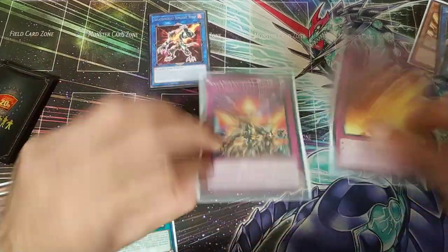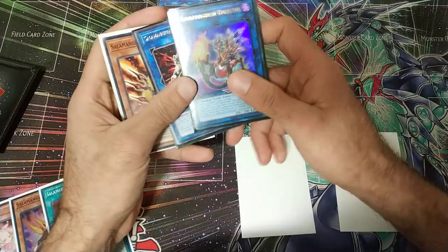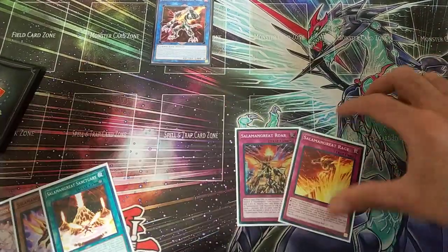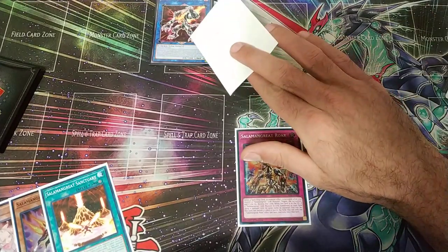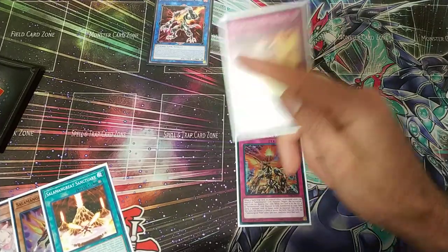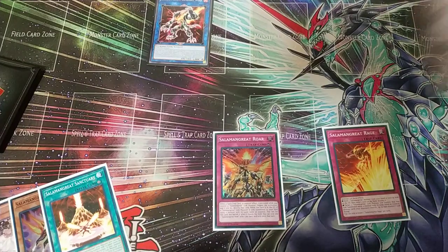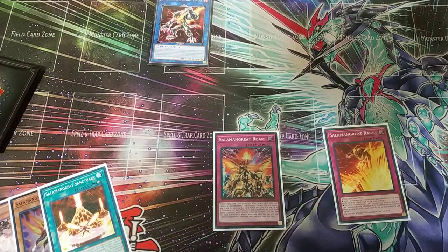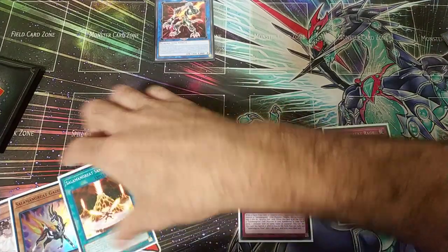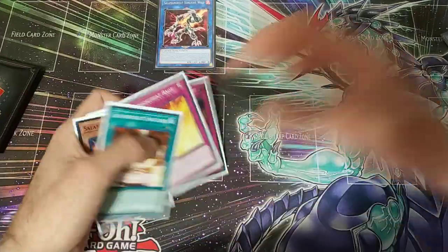We don't need Sanctuary right now — only because we have two monsters and we want to get Baylinks in the grave for protection. So we're just going to summon another Sunlight Wolf, set Rage, set the counter trap, and we have Ash in our hand. We have protection from Baylinks, Gazelle back in hand for follow-up, Spinny in the grave, Jaguar in the grave. Rage can pop up to two cards non-targeting since Sunlight Wolf is a link two that was used to link summon, plus we have a negate and Ash — a very strong board off one card.